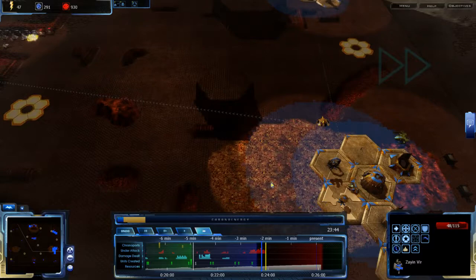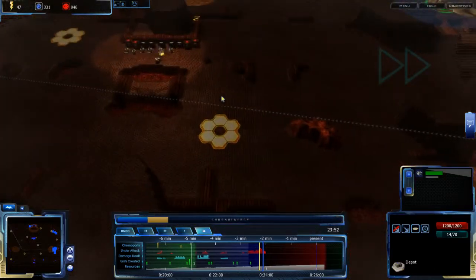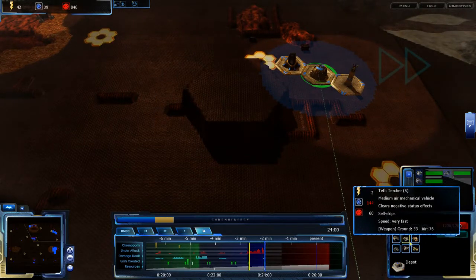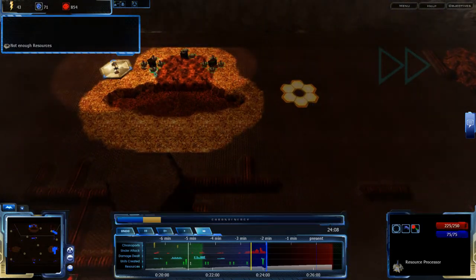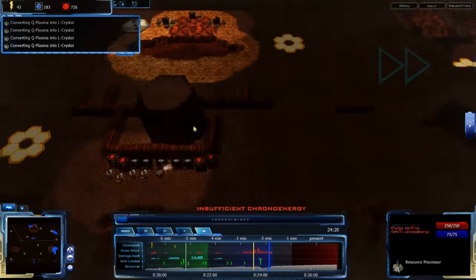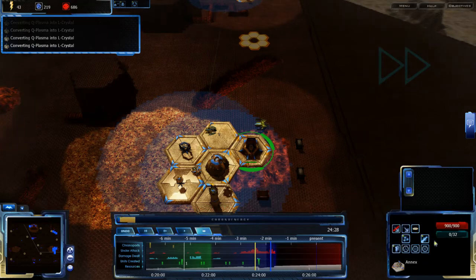He's got his army together and I don't — this is proving to be a mistake. Where is my tech? Those techs are just taking forever to build. I do have a lot of money saved up, though, which means I can build a few units. I could get some tech up too. I think if I get weapons tech, I might be able to just nuke him out — nuke him out and play a little past, and that'll be that.